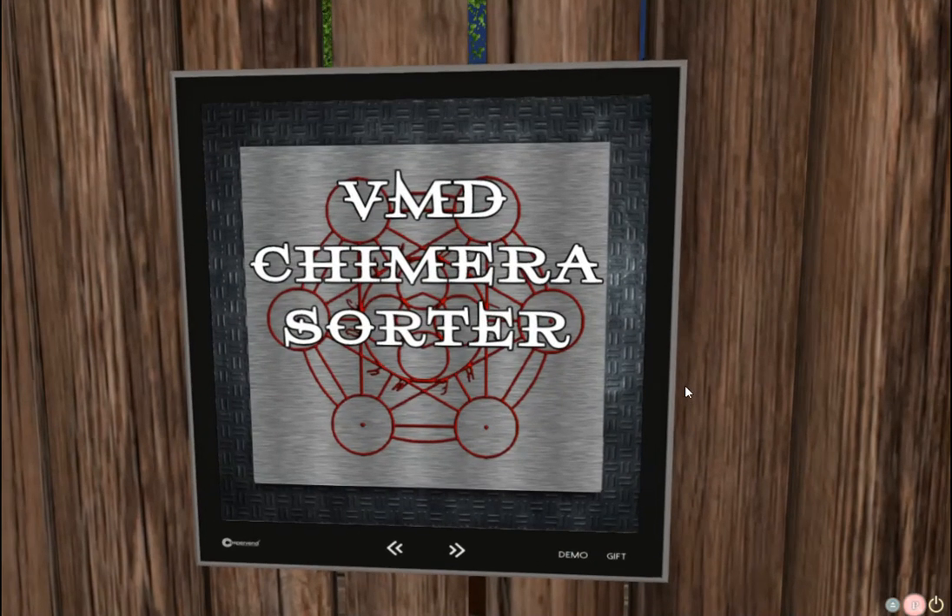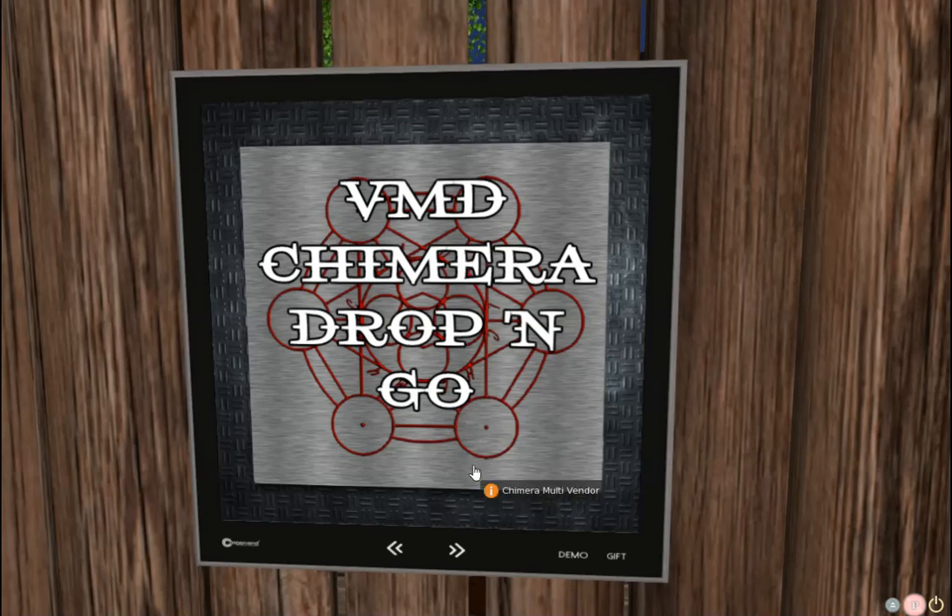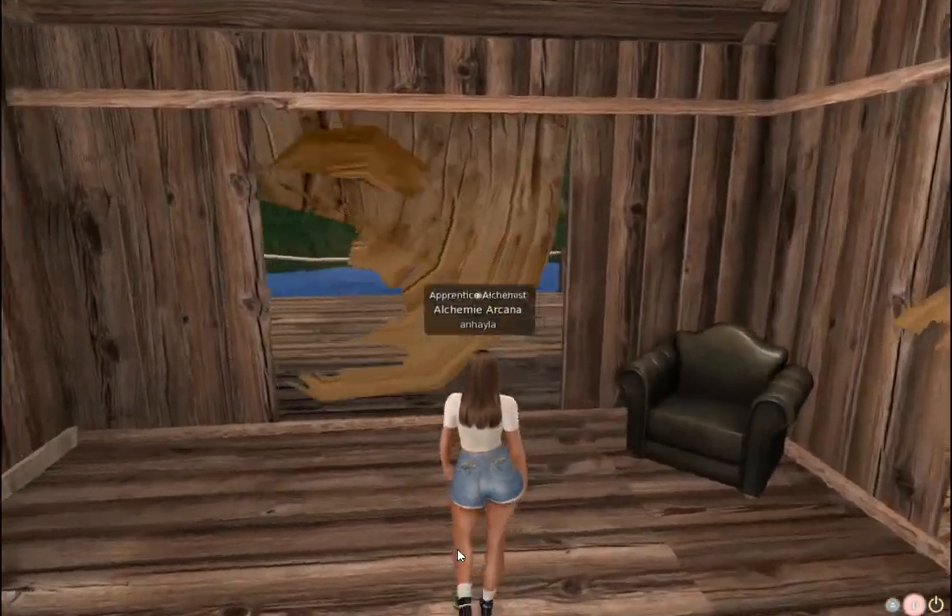The VMD chimera sorter is an amazing tool, especially if you want to create elixirs and you're going to be fishing and mining a lot. I'll look and see if Victor has any tutorials on VMD and link them in the tutorial section. He also has a drop-and-go, which is also amazing — you can put all of your ingredients and fish in it, and it will move things into the sorter automatically so you don't have to do it manually. These are two amazing fishing products from VMD, and I highly recommend them if you want to make elixirs. But I'm not going to use them with this tutorial avatar.